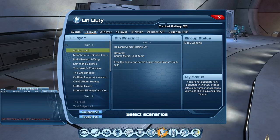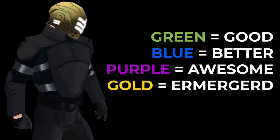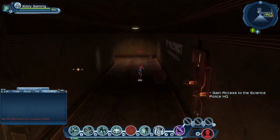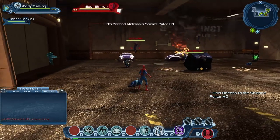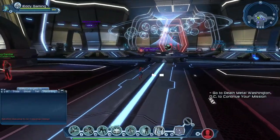Side tip: green gear is good, blue is better than green, purple is better than both, and gold gear — which you can only get from a vendor — is the best of all. Our target is to get vendor gear with source marks, but along the way collect any green, blue, or purple gear as long as the stats are better, or if you need the style. Keep collecting styles and gear — it gives you feats, and more feats means more skill points, which means a stronger character.